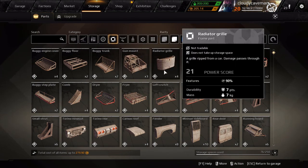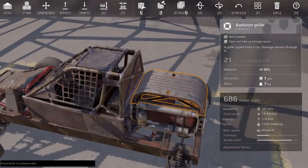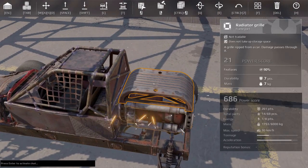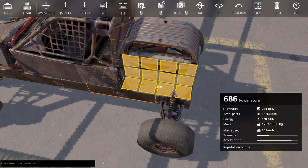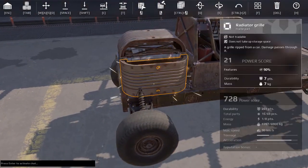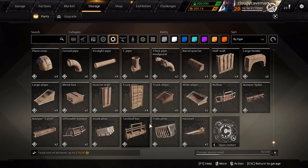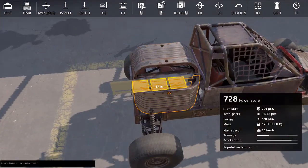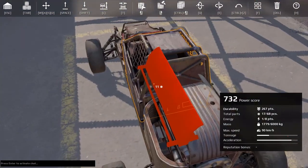Let's do the radiator grill — put it like that. Then place it right there and right here. I'm also going to grab the van ramp and put it like that; it kind of looks decent.